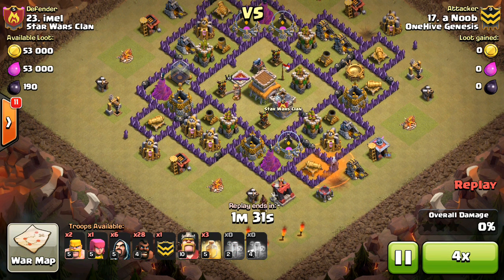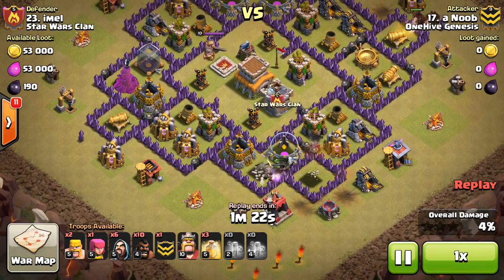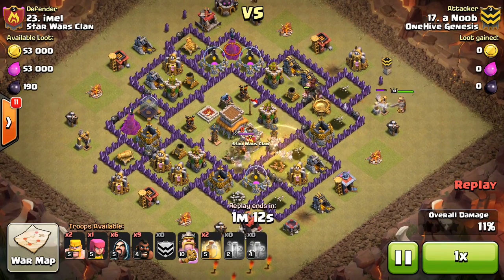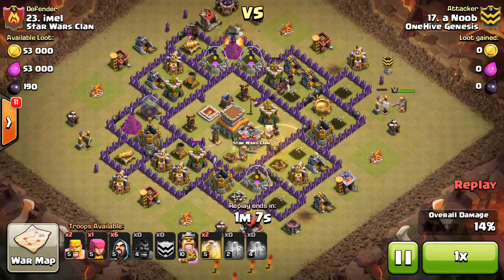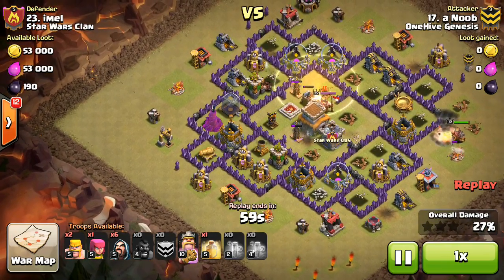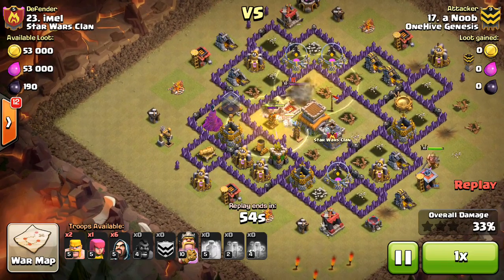Anyway, it works out pretty nicely here for Noob. He just poisons the Dragon — two poisons and the Dragon's dead. Coming in with the Hogs, a few go flying through a Spring Trap, but the rest are making their way in. There's a nice surgical deployment — obviously the Teslas are going to be in the core, so it has to have that heal, and great placement on that. All the Hogs are getting healed up. I would have used the King to tank just so you get some benefit from all his hit points, but he drops the King in a cleanup type spot, which is no big deal. Has plenty of Hogs making their way through the core, taking out the defenses — a nice counter-clockwise surgical. Nice job by Noob as these last few Hogs finish up.